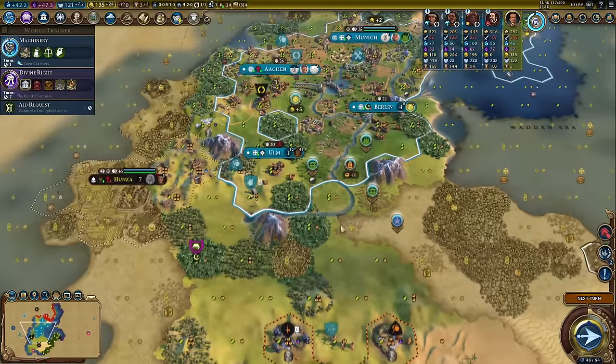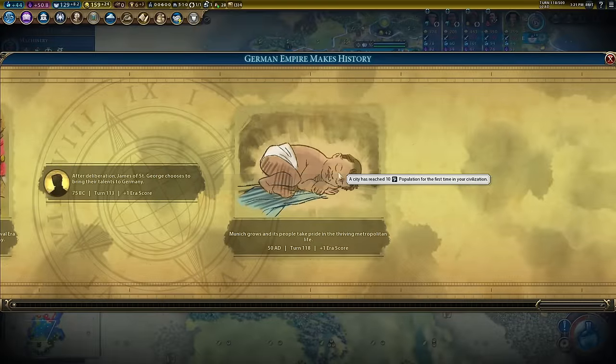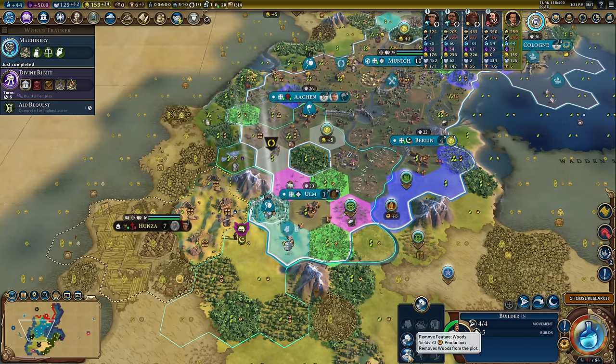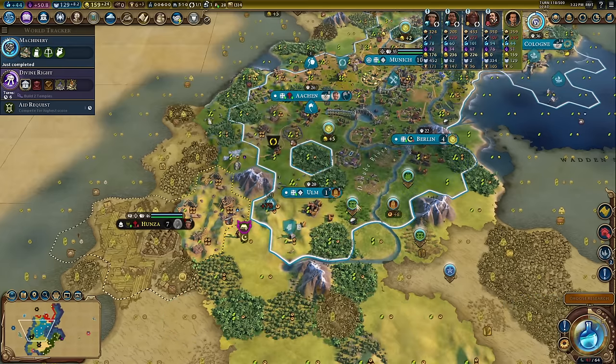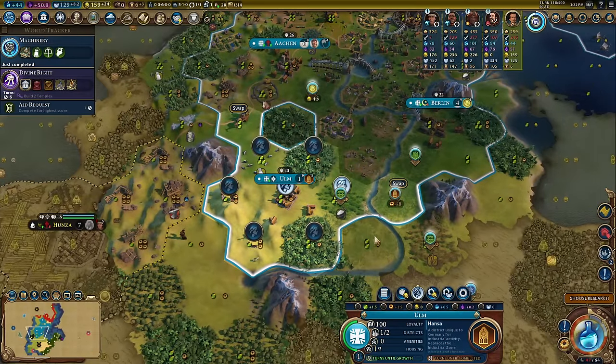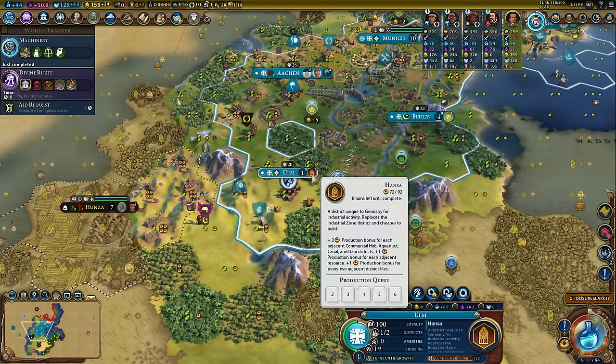Munich is now 10 population — excellent, that is another district. The dam is almost ready; we need 90 production and we're going to get 70. That boost is about 25% of 70, so roughly 17 and a half, meaning maybe one or two more turns on this Hansa before it's complete — slightly less now since we're working a less productive tile, but still really useful.